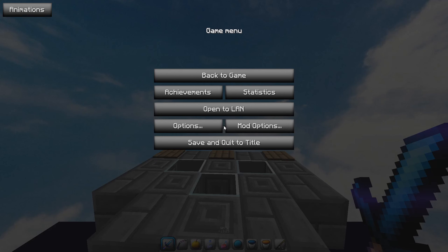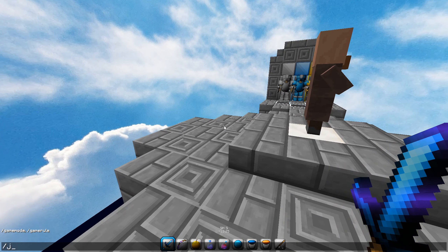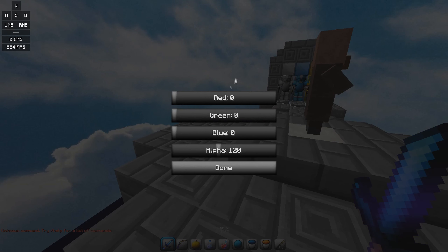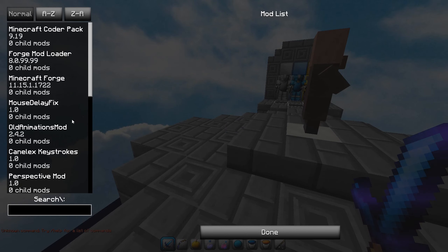Next mod: Keystrokes, which shows in the corner up here. You access it via /keystrokes. You can change the background and stuff. My settings use plain/default so everything matches with whatever pack I'm using. It shows left and right click, spacebar, and you can toggle CPS, FPS, and chroma. Chroma fade time is like when you click it fades out.